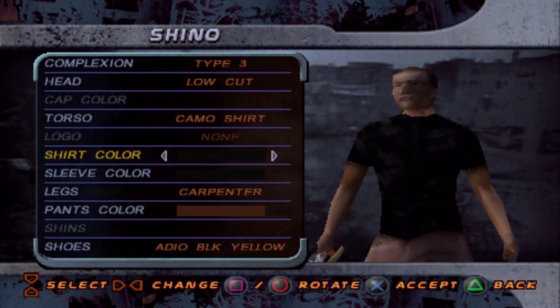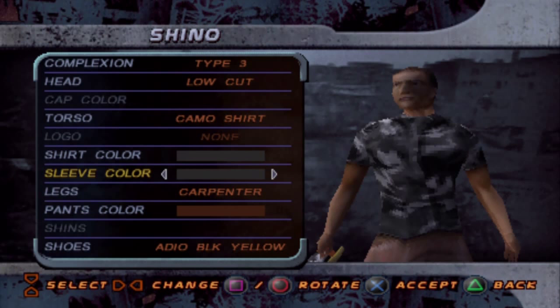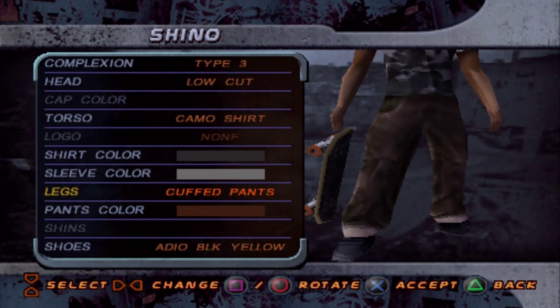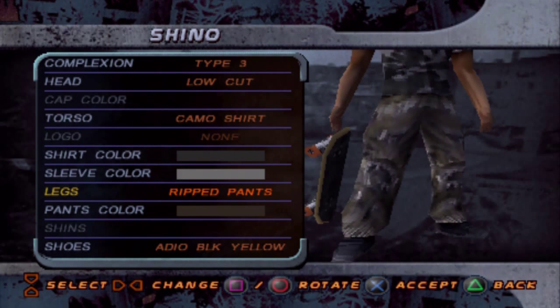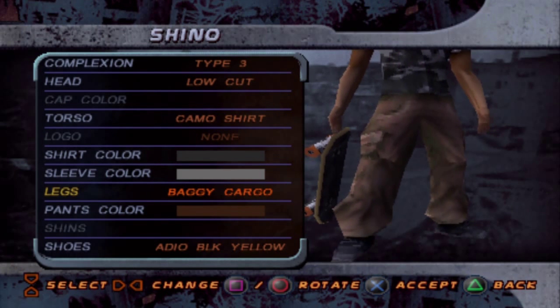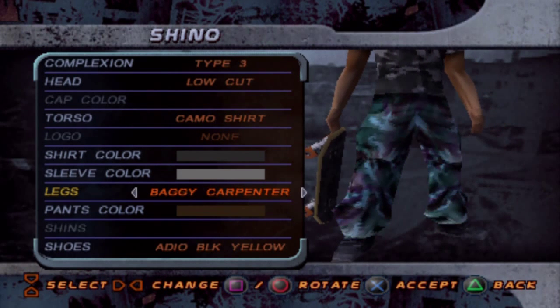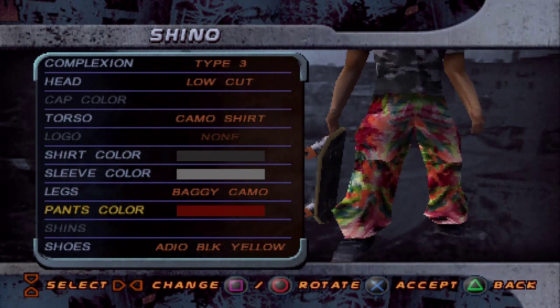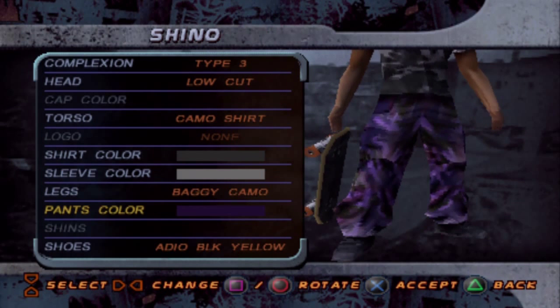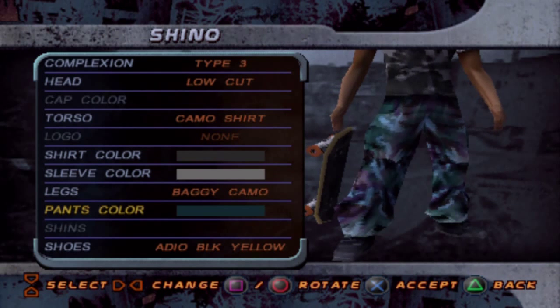Sleeve color — it's both black and... okay, we'll just do it like that. Legs: carpenter pants, ripped pants, baggy pants. It's so weird trying to look at this and actually get a good look at it. Let's just go cargo on that and make it a darker color — try to match, you know. Because that's kind of the point of having camouflage — you don't match, right?